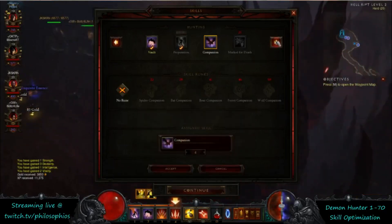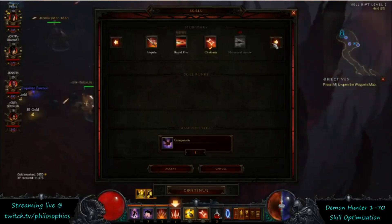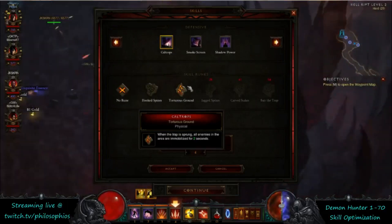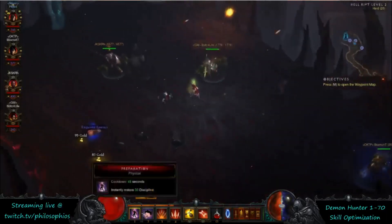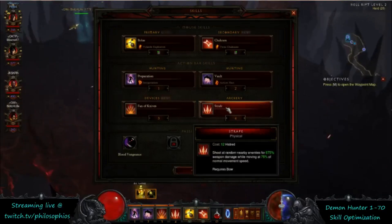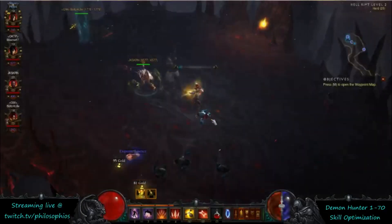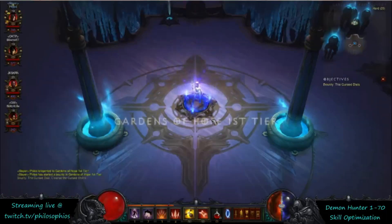At level 19 you unlock the Invigoration rune for Preparation, which increases your maximum Discipline by 15. That's going to be really good for leveling because it's hard to get bonus Discipline on gear at low levels. The two active skill slots three and four aren't really doing much for you until you're able to get the Spitfire Sentry and the Bat Companion. You can put Rapid Fire in one of those slots for single target, but the value is minimal.